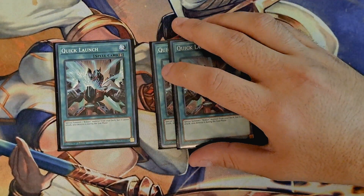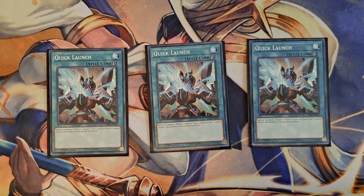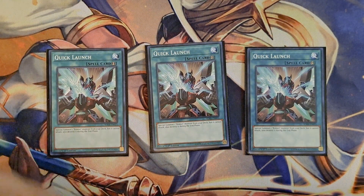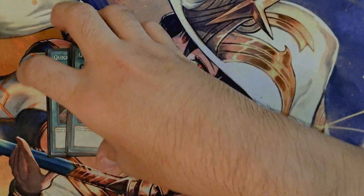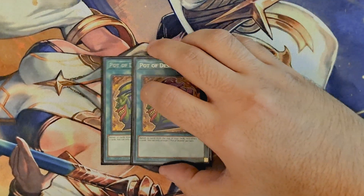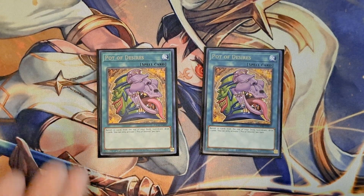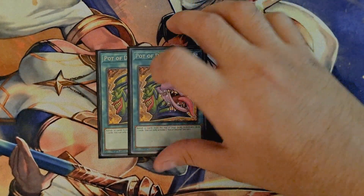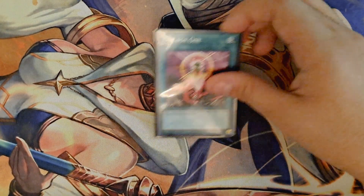I am playing three copies of Quick Launch. The Rocket Engine is so good — Boreload Savage Dragon is a hell of a card, and Quick Launch helps you get there. What's also great is that if you have Quick Launch with Where Arf Thou but none of your level 1 monsters, you could use Quick Launch to summon Rocket Synchron, making Where Arf Thou live. There are so many ways to get into your Buster Whelp. We are also playing two copies of Pot of Desires — we're playing three copies of pretty much all relevant cards, so the chance of banishing something you actually need is very slim, making it essentially a free Pot of Greed. And for the last spell, One for One — we're playing a ton of level 1 monsters, so getting a free one onto the field is always nice.